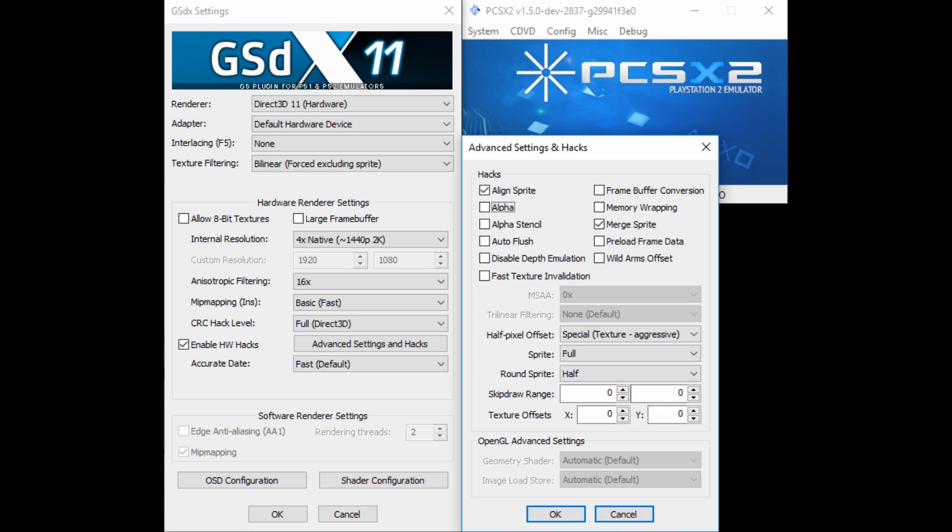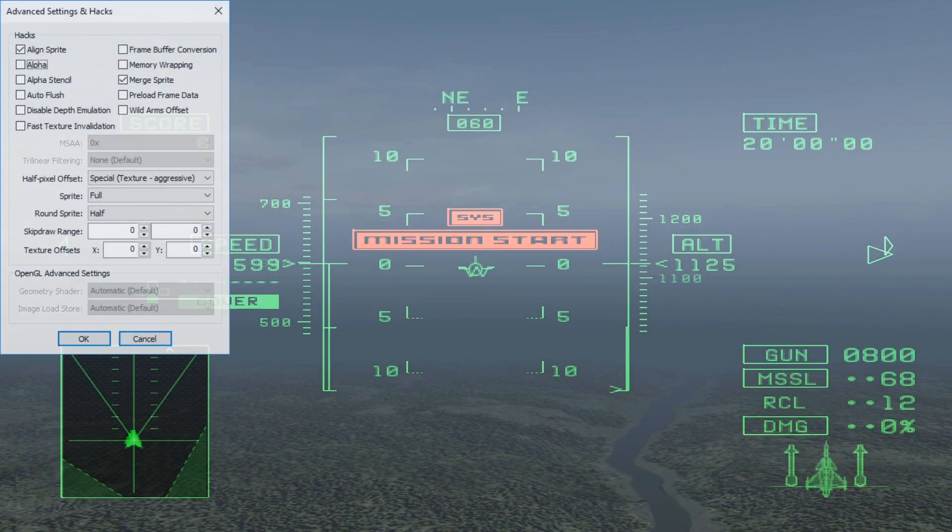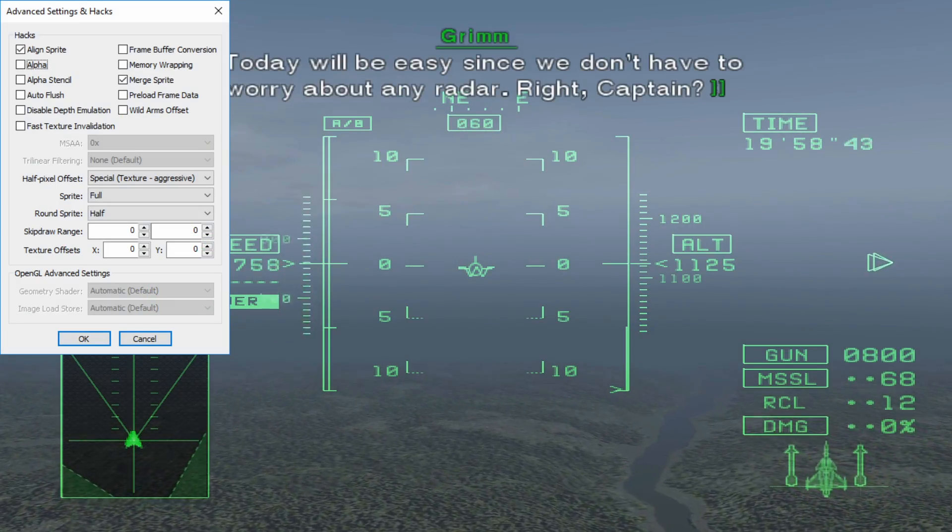However, depending on your personal case there might be some settings you might want to change. I'll go into those and some technical details about each one of these selected hacks after the break. Welcome back! So, on these settings — the first point I must touch is the Align and Merge Sprite hardware hacks.